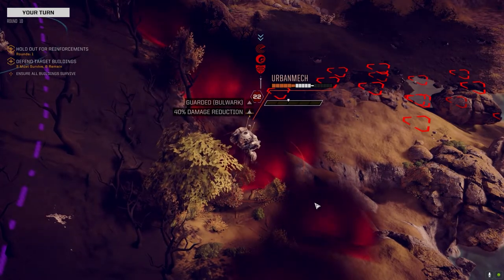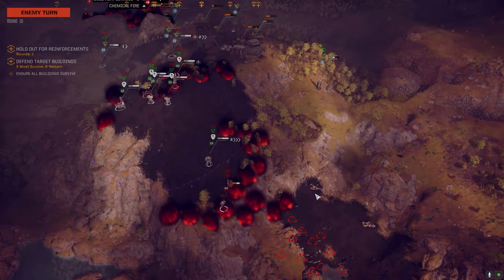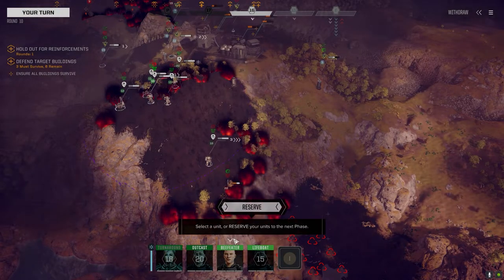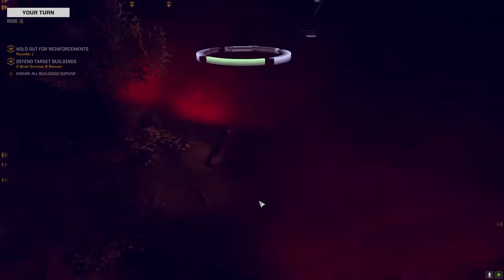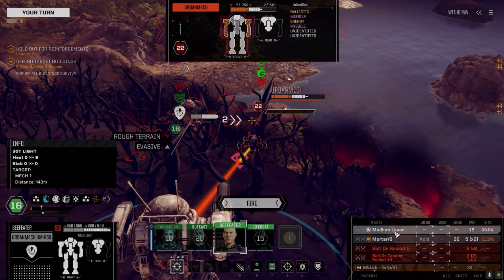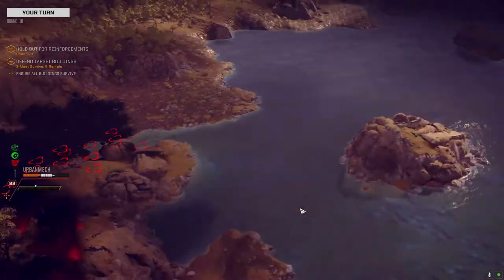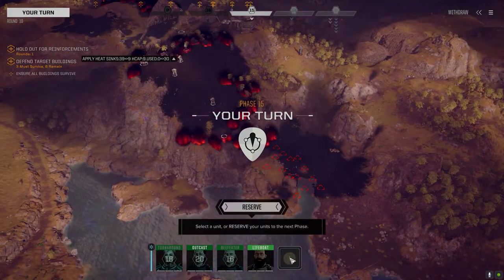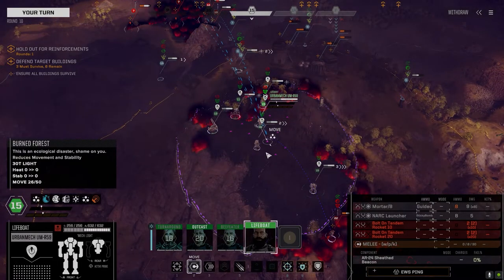Alright, we got one hit. Got a few mechs left. Let's see if we can get this guy here. Want to go acid, or guided? Let's go with guided. That's the other thing too with the mortars — you've got to be careful, because if you're close to the enemy and using things like acid, it can splash onto your own mech. So you've got to be wary of that.